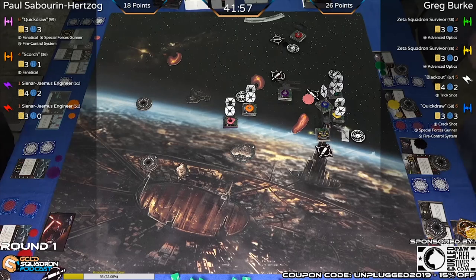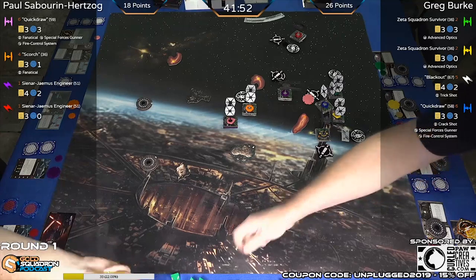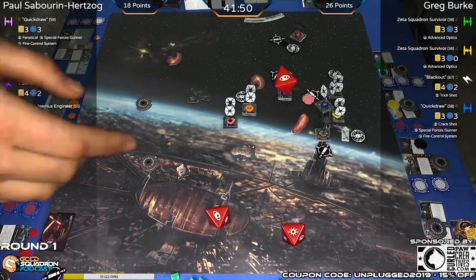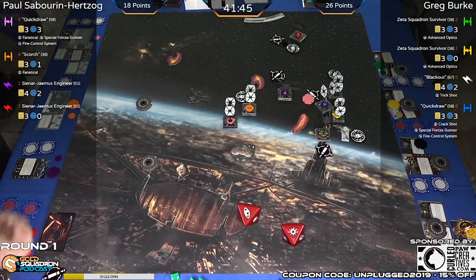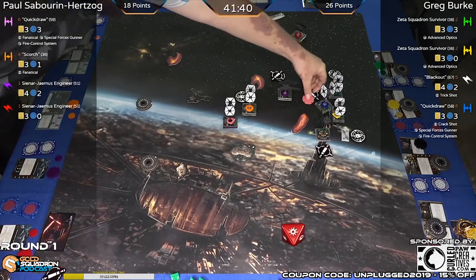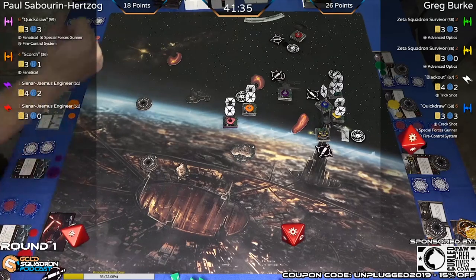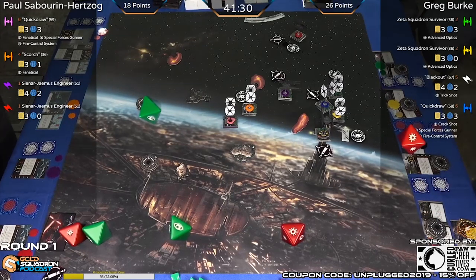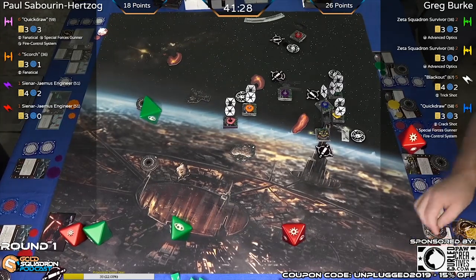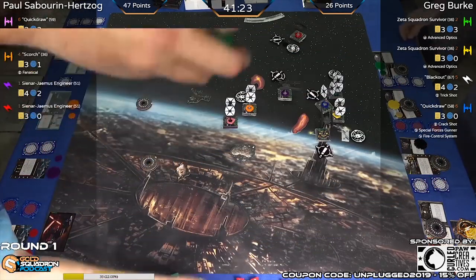Three dice because of Special Forces Gunner, coming from Paul's Quick Draw. It's range three — three on three. Has a target lock, goes ahead and spends that. Hit, crit, crit — all three shields coming off on Quick Draw. No consequences. That is absolutely massive for Paul — half points scored. Quick Draw never getting to use her ability. Now she is as good as a generic SF — she's just initiative six.